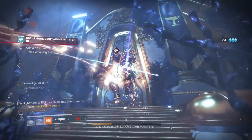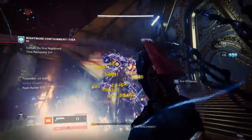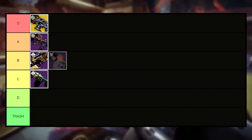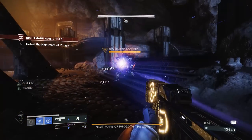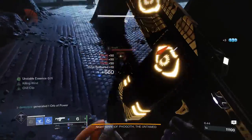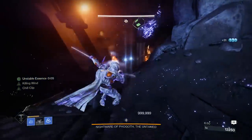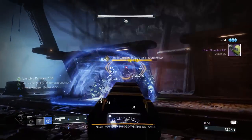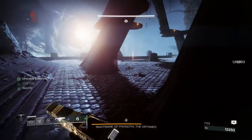Up next, I want to break the alphabetical order just once to pair the next three stasis fusion rifles together. I'll be placing Burden of Guilt in C tier, Deliverance in B tier, and Riptide in A tier. Starting with Burden of Guilt — the only time you pick up a stasis fusion is to use Chill Clip, and the best perk Burden can muster to pair with it is Perpetual Motion, and maybe Stats for All, which is awkward on a fusion rifle. Pair that with needing to play Trials to even get it, and it's not much of an appealing option.